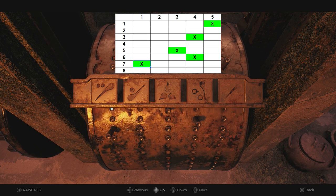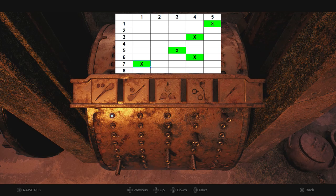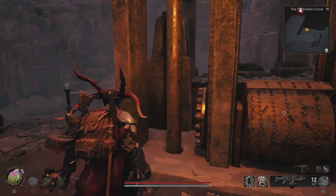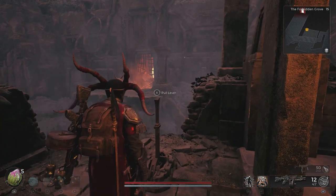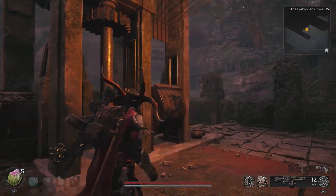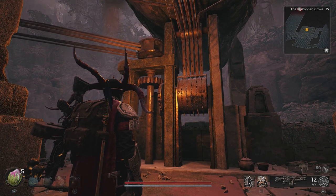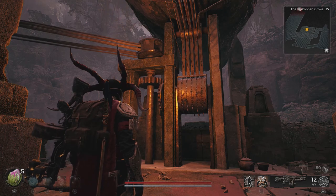Once you've input the sequence, back out from the Water Harp, go over to the left, pull the lever, the song will play, the bridge will raise, and then get yourself into the Ravager's Lair. Make your way through the dialogue — it doesn't matter the options that you choose once you're in the Ravager's Lair. Just when you get the option to either start fighting the Ravager or kill the doe, make sure that you shoot the doe in the head and then you'll unlock Only Human.